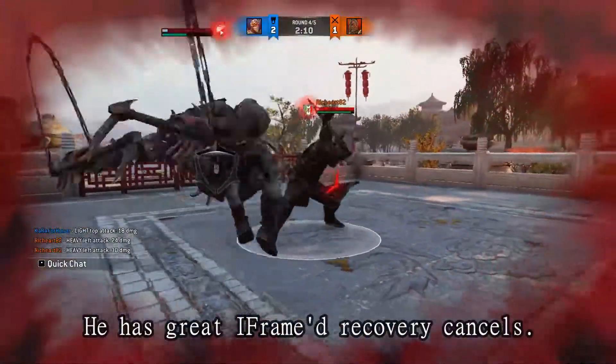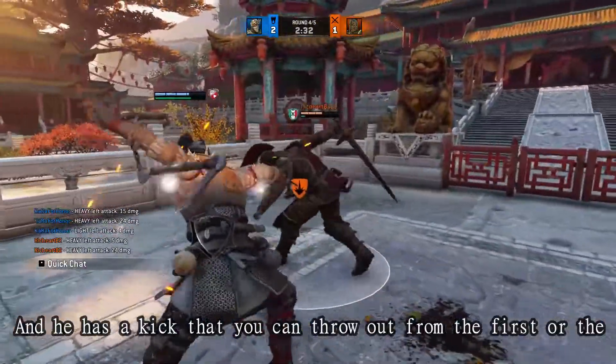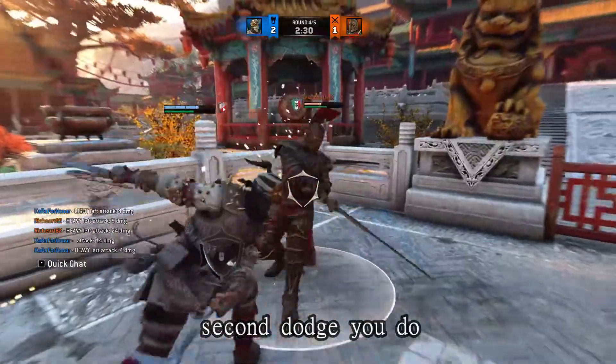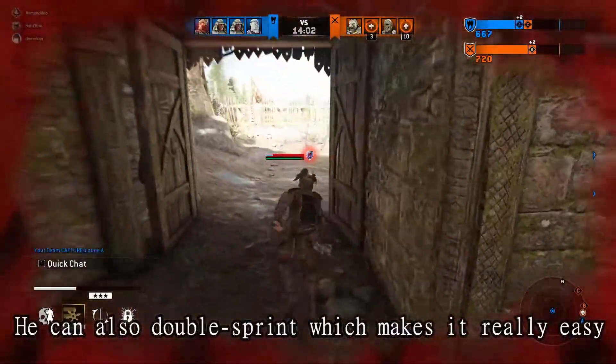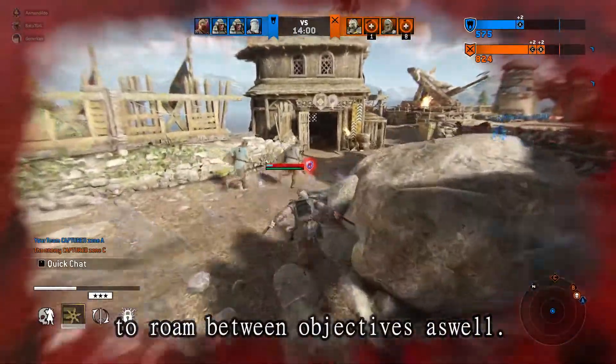He has great iframed recovery cancels. And he has a kick that you can throw out from the first or the second dodge you do, which guarantees a chain. And yes, he can double dodge. He can also double sprint, which makes it really easy to roam between objectives as well.